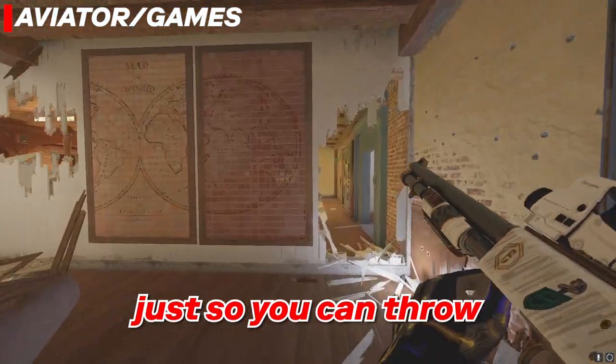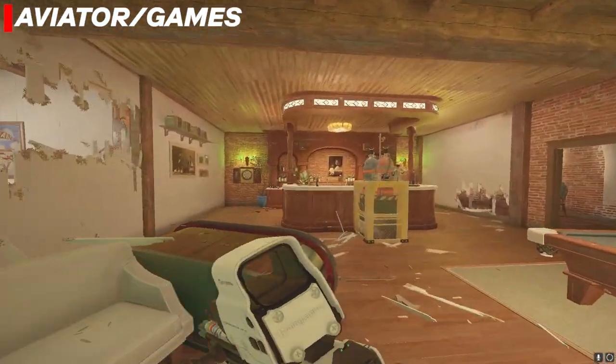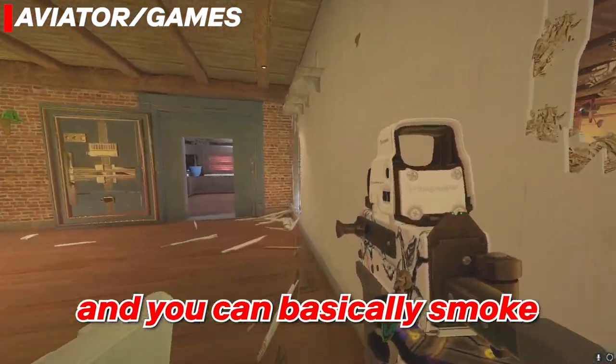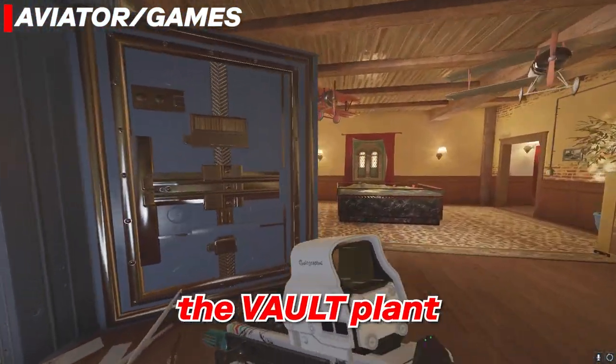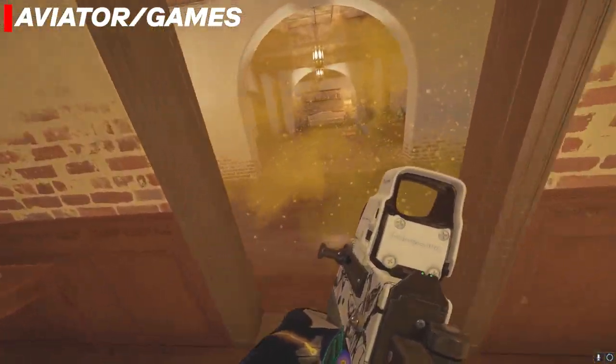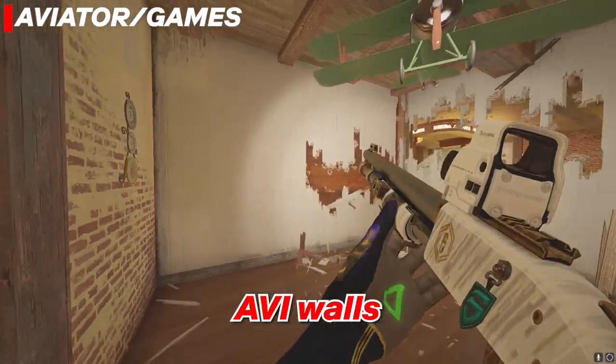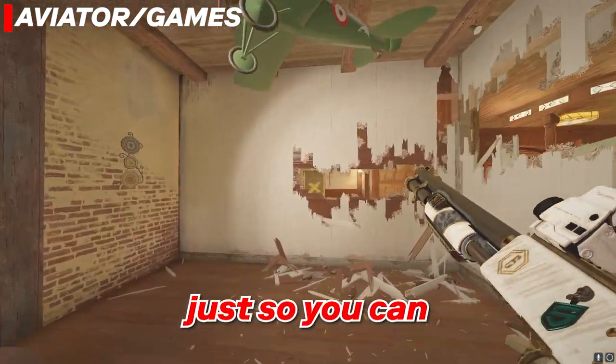Next up for the holes, I usually like to make top holes or bigger head holes on top, just so you can throw a smoke over. For example, you throw it over and you can basically smoke the vault plant or smoke the AV door as shown here.